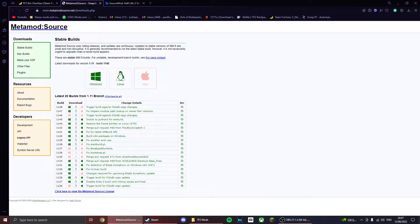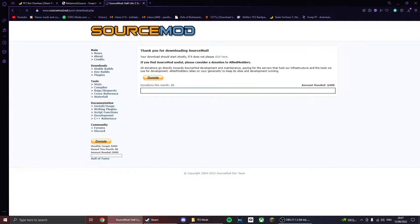Basically, these keep the mod running. Depending on what kind of OS you have — Windows, Linux, or Mac — I'm running Windows, so I'm going to click Windows. And then you should download right there. Then you want to go to SourceMod and do the same: Windows. You do not have to pay anything. This is just a donation page — you don't have to pay a single thing, but I do recommend you donate.